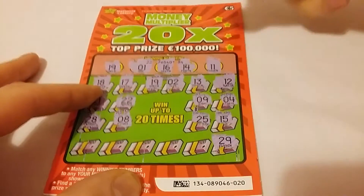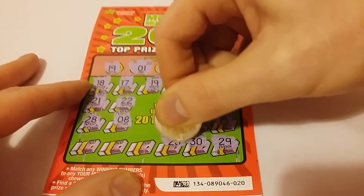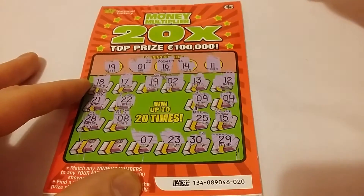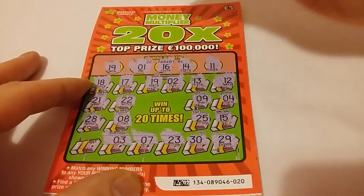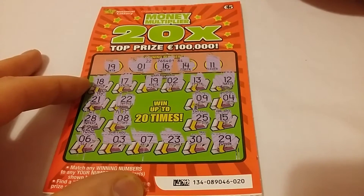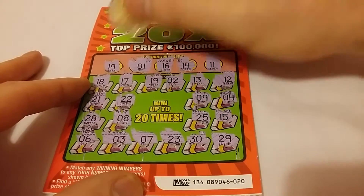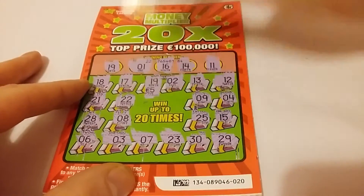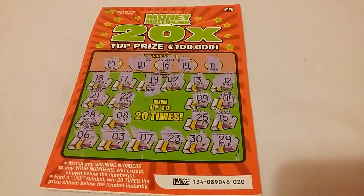29, 30, 23, 7, 3, last number, and 6. So we've won — winner number one was number 19. And we have five euro, which is what we spent on the card, so that's our money back, which I'm happy enough with.